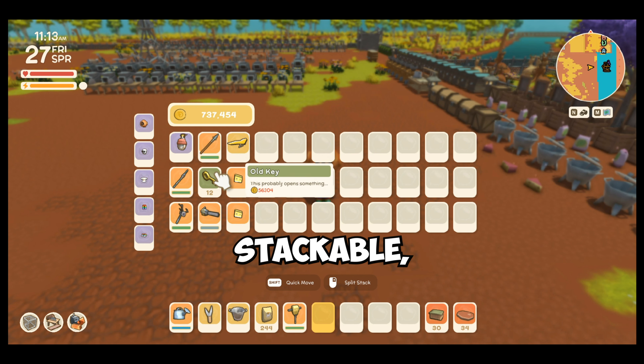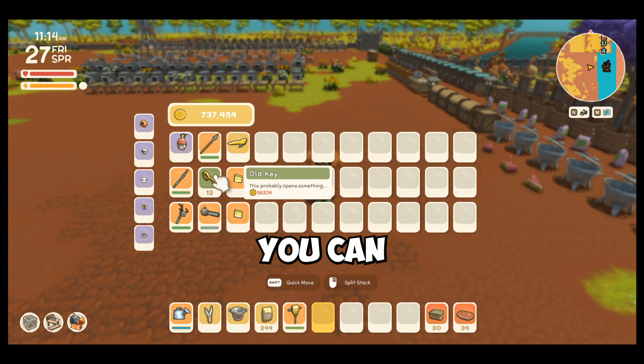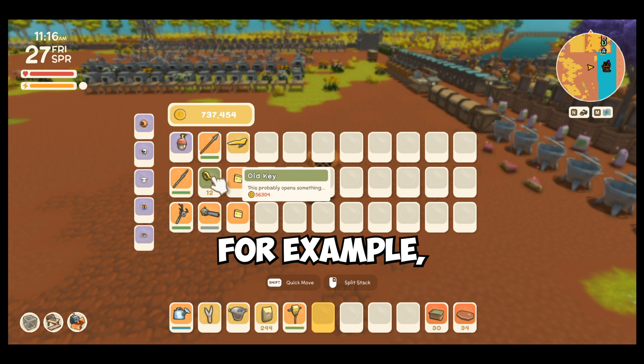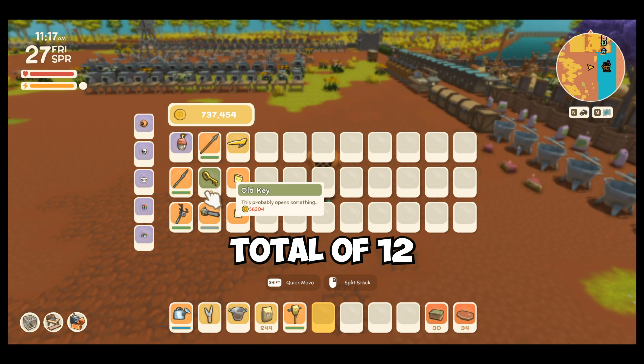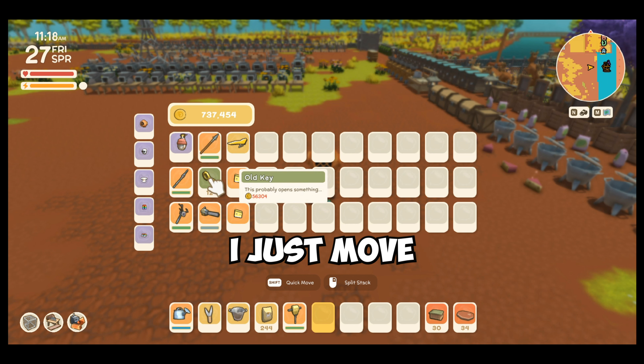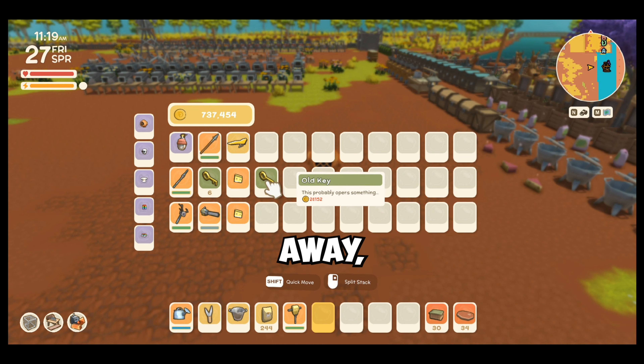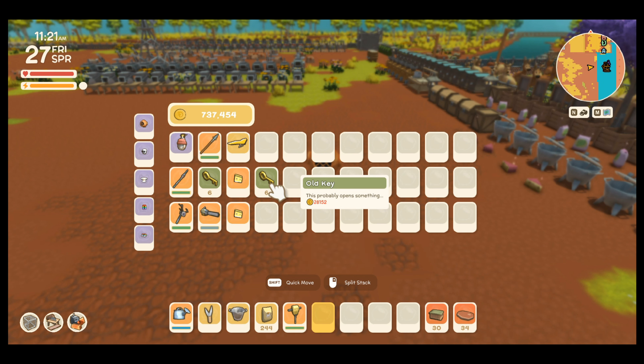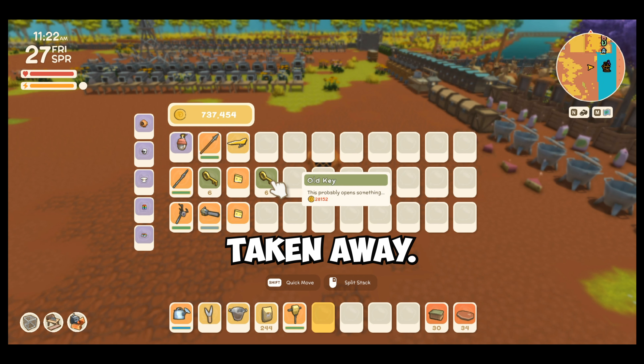For items that are stackable, like the old key, you can visualize the total amount. For example, over here there is a total of 12 old keys. So if I just move half of them away, you can visualize the amount that totals up from the half that has been taken away.